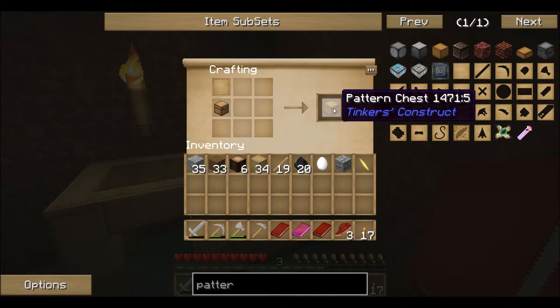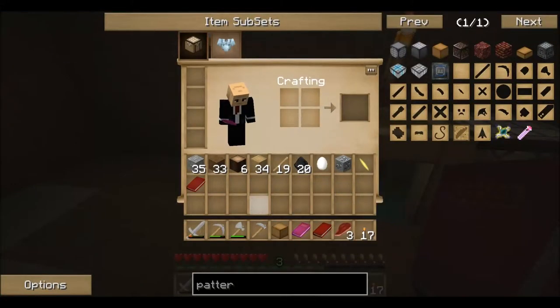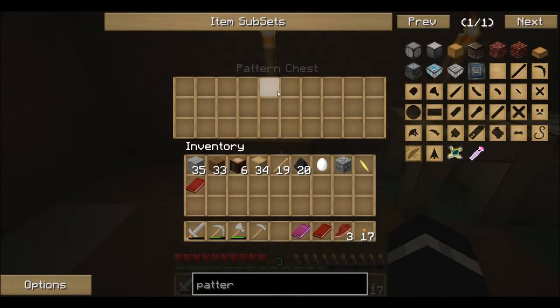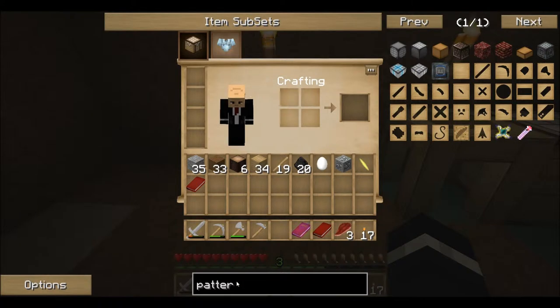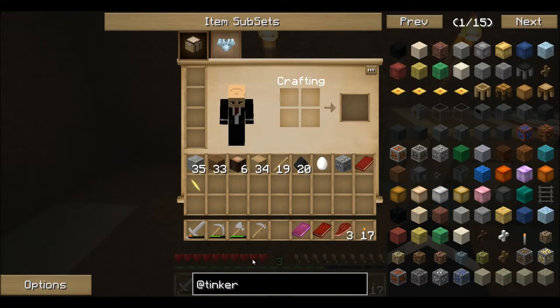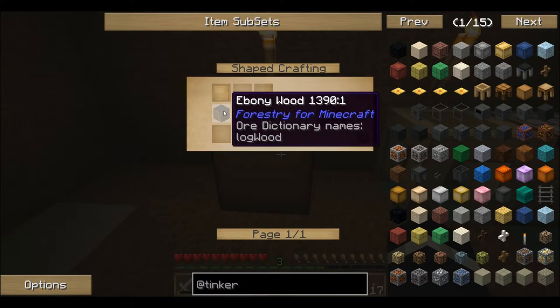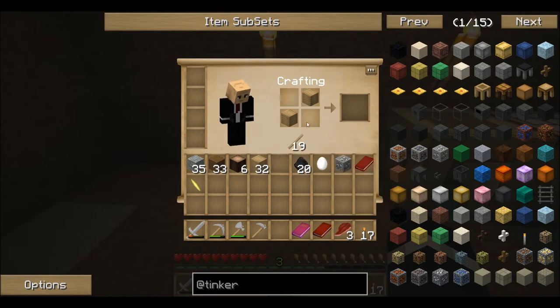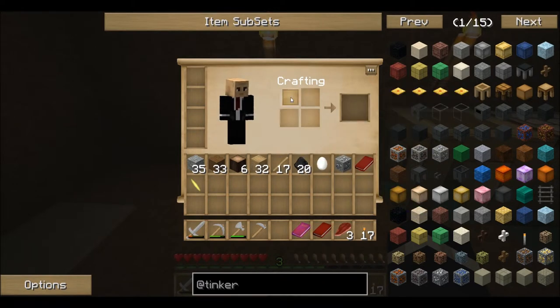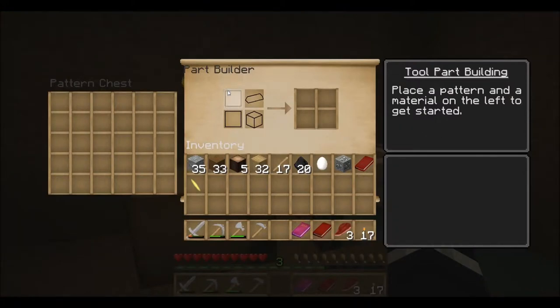I think there's another thing we need to make - what is it called? Tinker... part builder, I think that's what we need. So we need another one of these. Looks like we're going to be making a lot of these patterns. Part builder, pattern chest - cool. And then what else did we have to make? A stencil table. And this - there's another blank pattern, and we need that in wood.